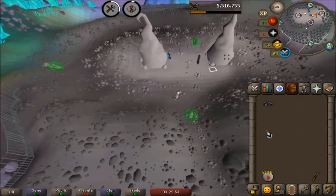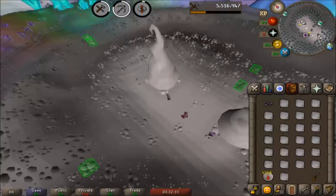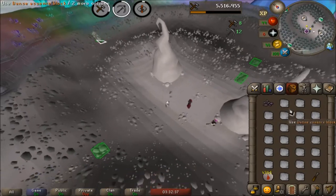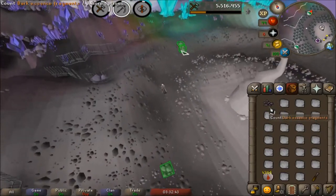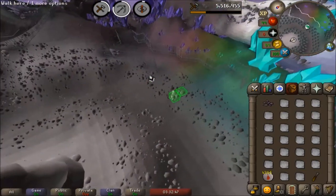I walked right back and I'm going to get a second inventory, and then things are going to change. Just finished the second inventory. You can only have a certain amount of dark essence fragments, but that doesn't really matter because this is what you're going to do all the time.